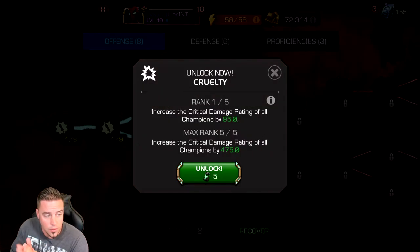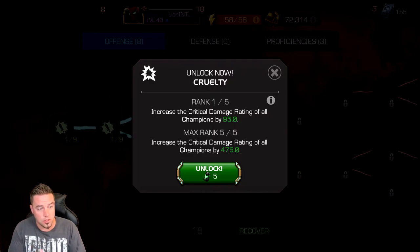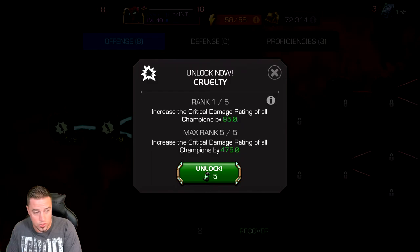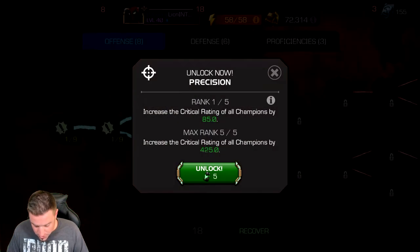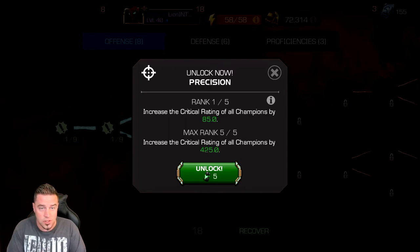Precision and Cruelty both cost five Stony Cores each — very costly, but absolutely worth it. In a fight you see two types of damage numbers: silver numbers are your base damage, and yellow numbers — much higher — are critical hits. Cruelty makes your critical hits do far more damage. Precision, which I find more beneficial, makes you crit more often — you'll see more yellow numbers more frequently when this is maxed out.